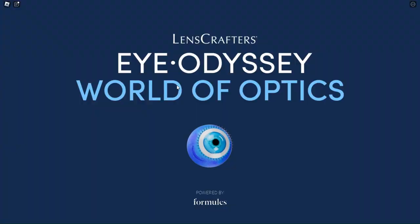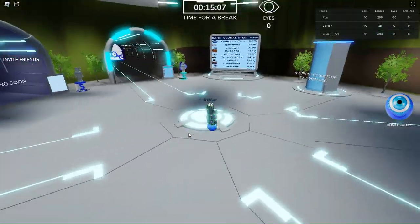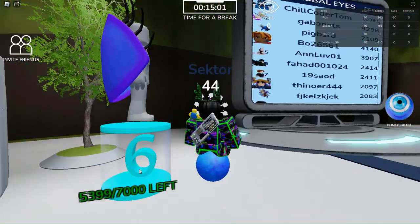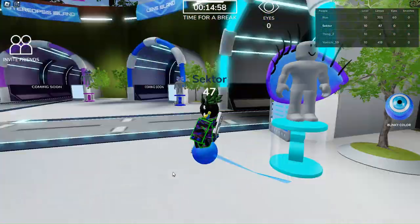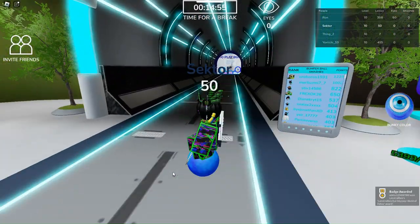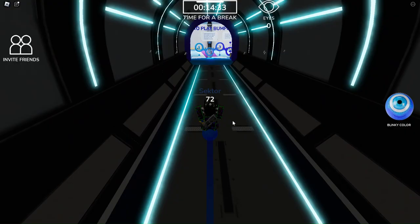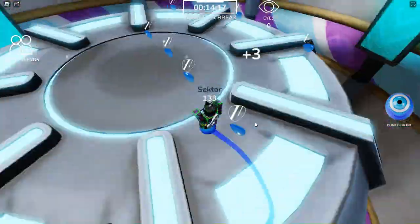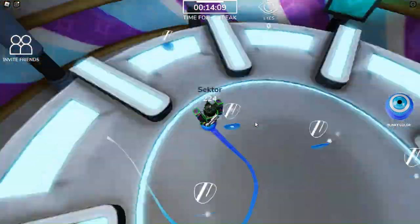Once you complete the obby, you're going to unlock the portal that will take you to where you can actually get the UGC. When you spawn, there are several tunnels — you're going to want to head down the tunnel that's right next to the UGC you're trying to get, which is the bumper ball shell. This will take you to the bumper ball minigame.